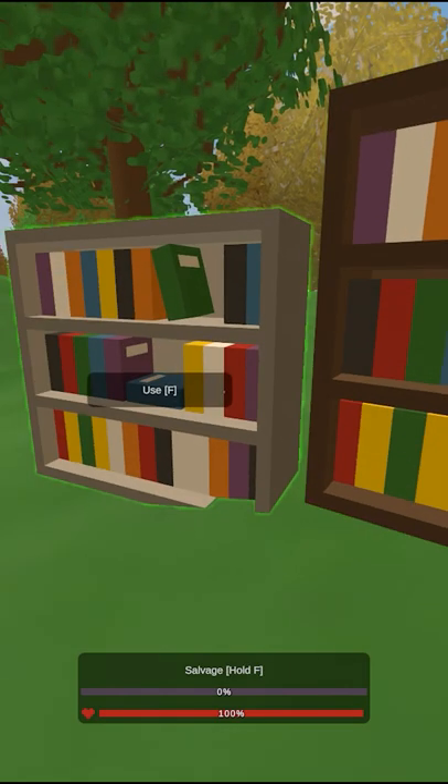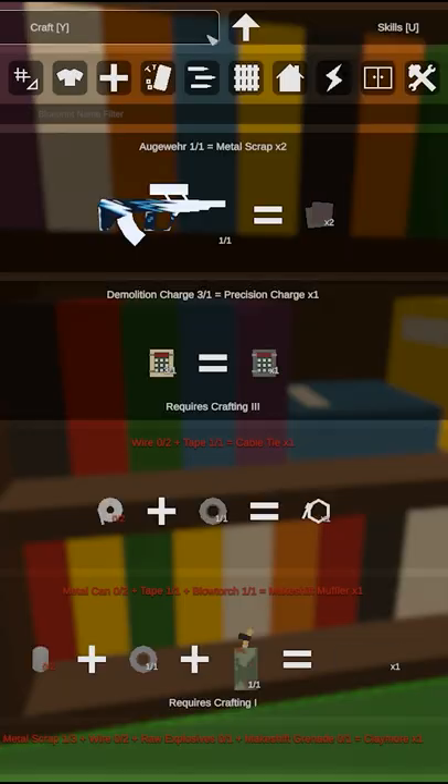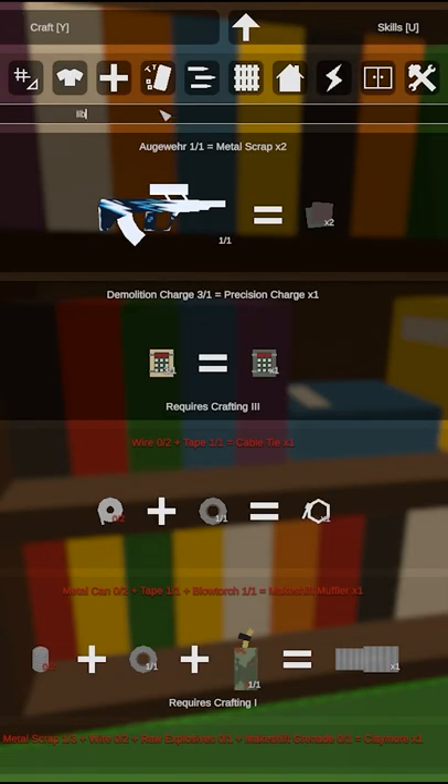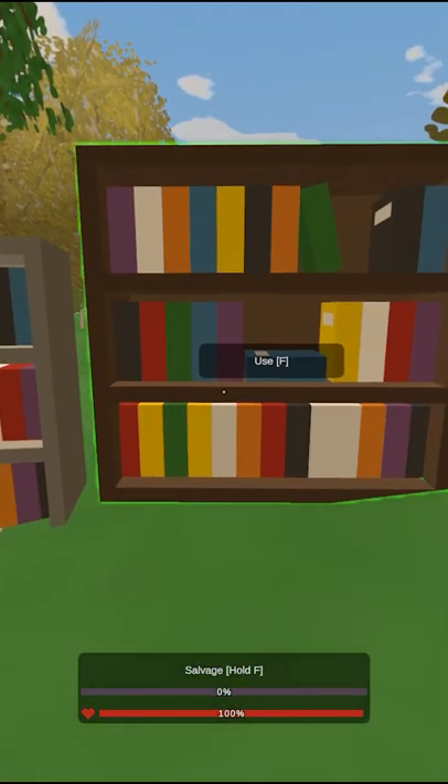Quick Unturned tip: if you're trying to store your experience so you don't lose it in PvP, you can always build a library. Libraries are pretty easy to build. All it's going to take is some rope, planks if you're building a wood library, and metal sheets if you're building a metal library.